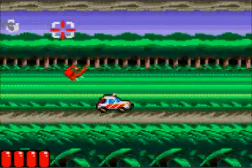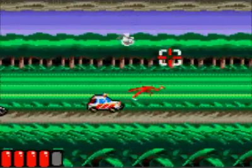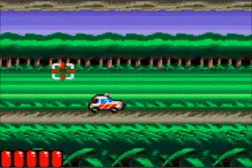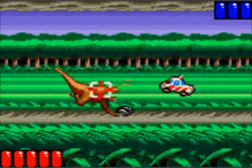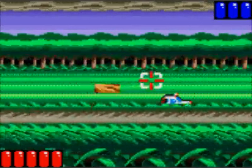Every time you get hit, a little chunk of the jeep gets knocked away. It's just cosmetic, but it can be interesting if you can actually one-shot the whole thing and not lose anything. And here we've got giant dinosaurs again. This one will try to headbutt you if you let it get close, but usually I can beat it without any serious trouble.